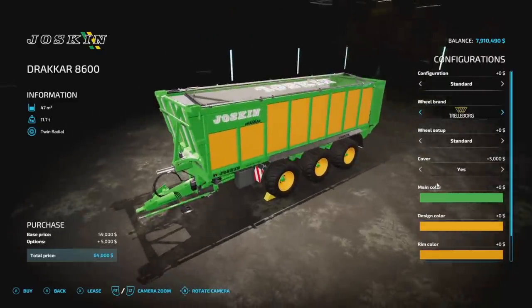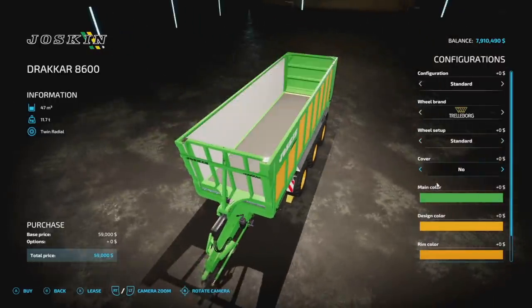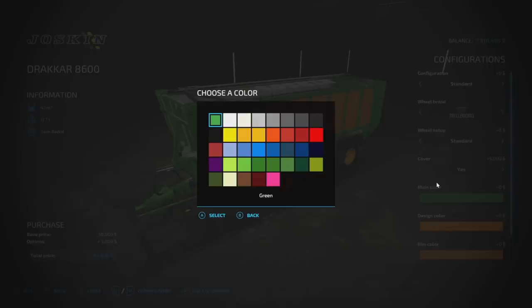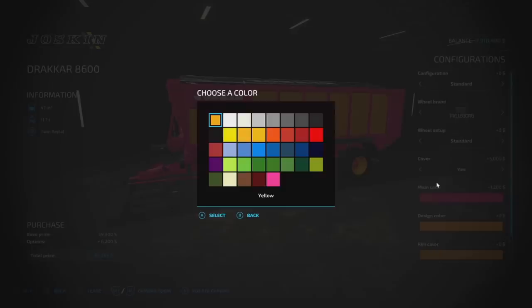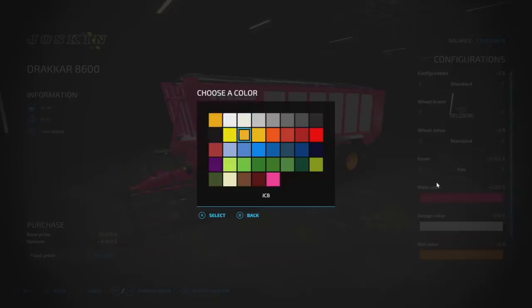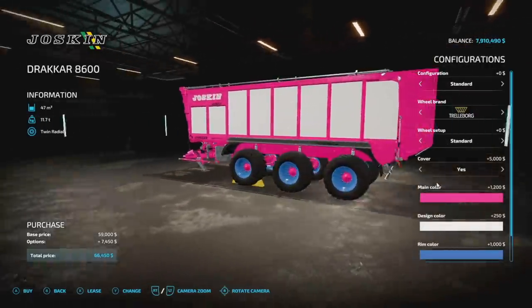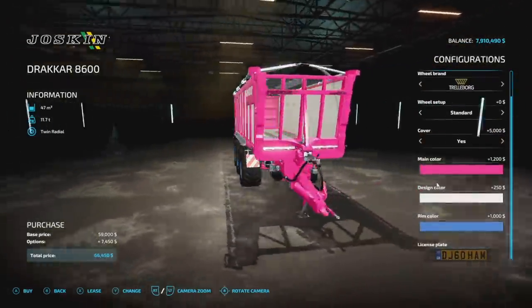Wheel brands: Trelleborg, Michelin, Nokian, BKT, Vredestein. Cover: yes or no — very cool to have that. Main color is where it gets cool — you can pick any color you want, like pink. Then design color and rim color, boom — very customizable. Of course you have your license plate on there as well.